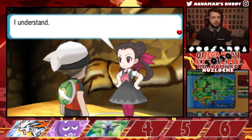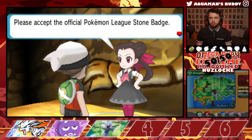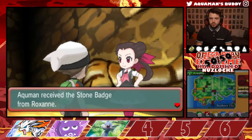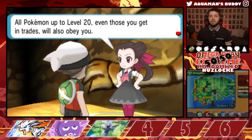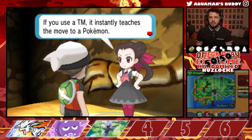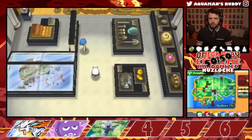We now have our first Gym Badge in the game — that is always exciting. Aquaman received the Stone Badge from Roxanne. The Stone Badge enables Pokemon to use HM Move Cut outside of battle, and all Pokemon up to level 20, even those received in trades, will obey you. We also received Fake Tears as the TM — I would have preferred Rock Tomb. Now we have to figure out where to go next, which I do not know.